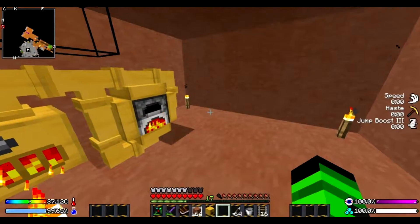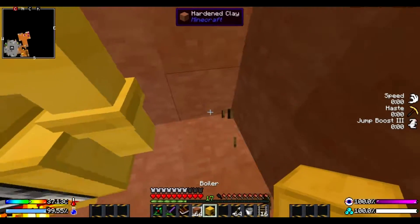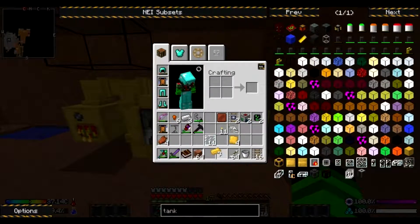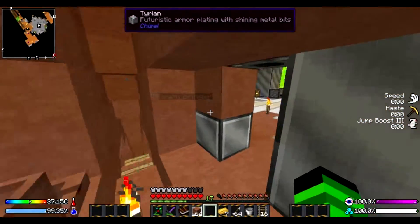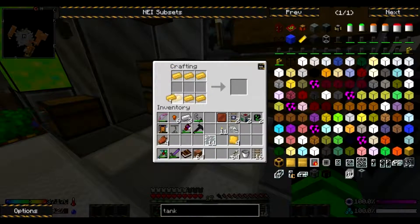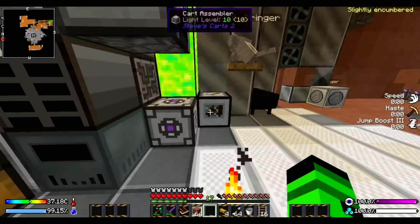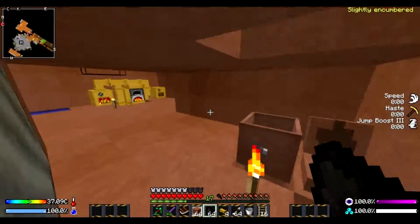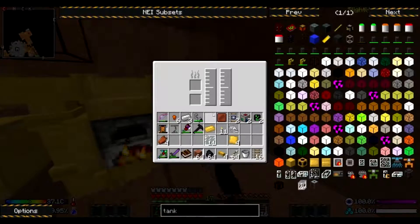So we need to grab our other boiler, put it right there. Make a few more pipes — this is actually kind of cool. I know I said I was going to wrap it up, but now I'm having fun. Grab another thing of coal. I guess this is why there's so much coal.